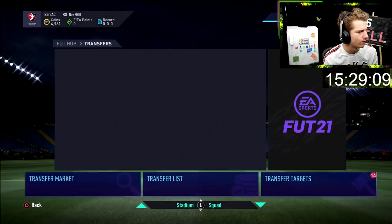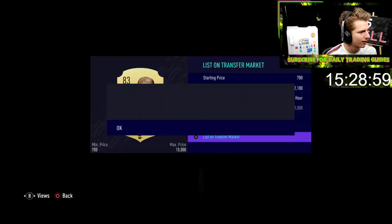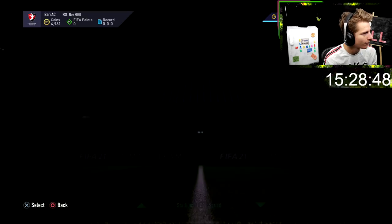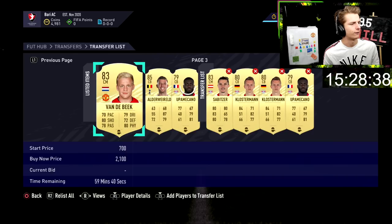Bait listing is when you list a card at a minimum bid so someone doing that filter buys it thinking it's a good deal — even though the card is only selling for 1.9k, we'll list it at 2.1k. Someone using that filter won't know the true price. However, it seems people on this filter may have wised up, so he might not sell. If not, we'll lose a few coins on that one.